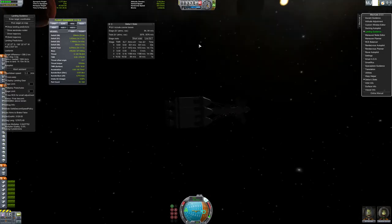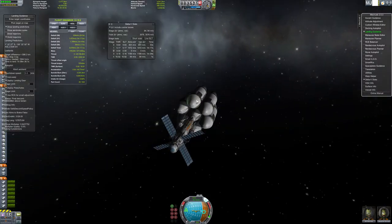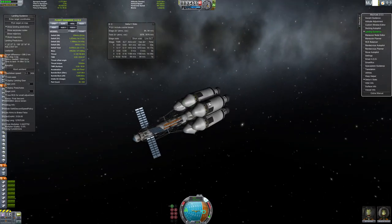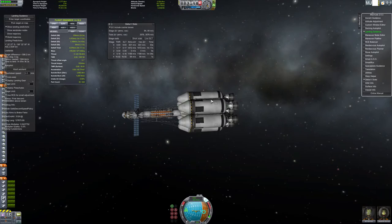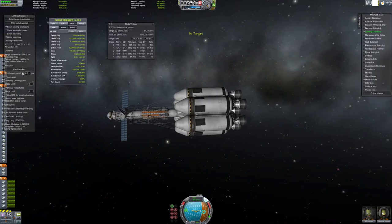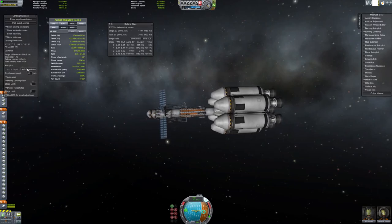Every other time I've done this - and I've done this several times - I've never had enough fuel to get back off Duna. To fix that, I'm going to eject the empty tanks, which also gets rid of a bunch of those ugly-looking struts. Let me abort auto-land for a minute and eject.